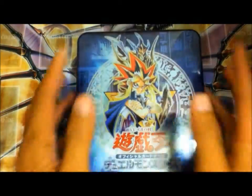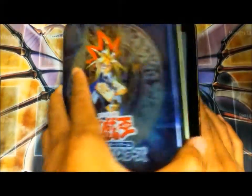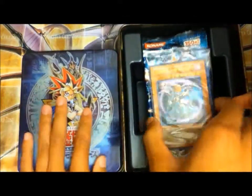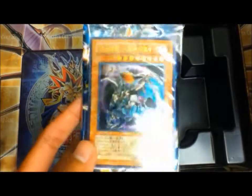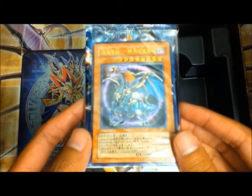As you can tell, it's really old school. It doesn't come with a Black Cluster Soldier, but it's still pretty cool. The variant card in this is an Ultimate Rare Chaos Emperor Dragon. Nice.